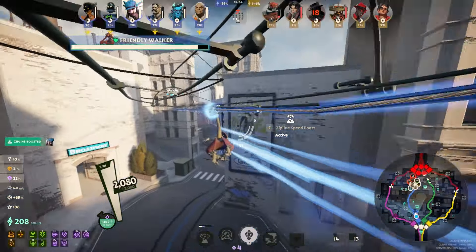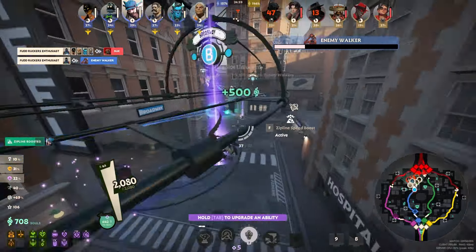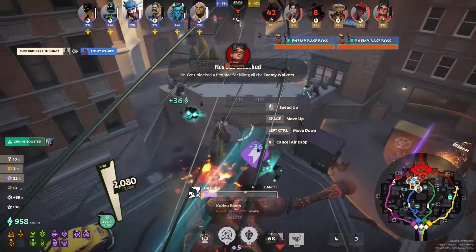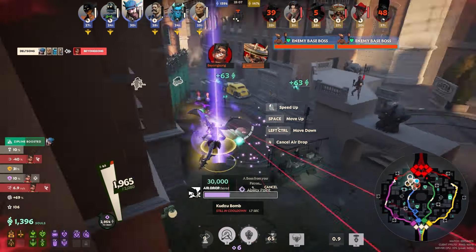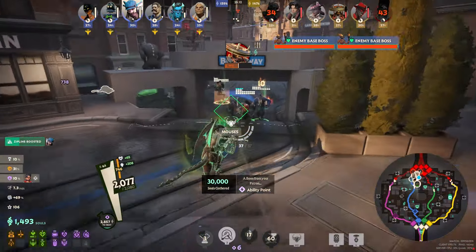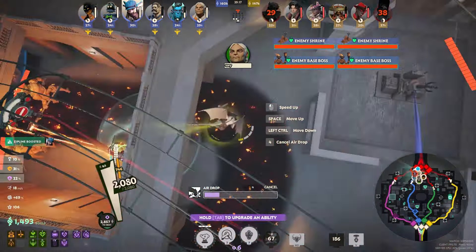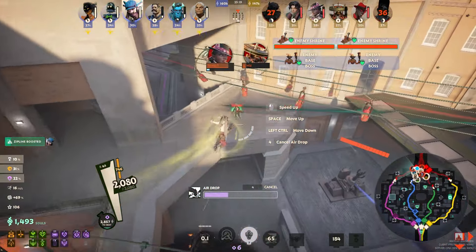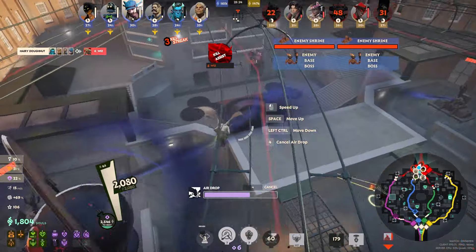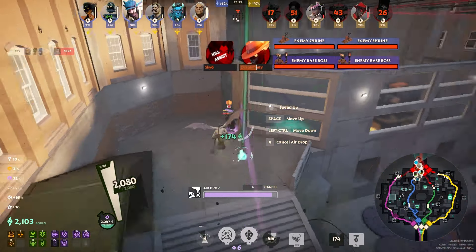All waves look pushed and the entire team is pushing the blue walker, so I zipline boost up there fast. My ultimate is ready and Refresher is back up in 15 seconds — a really good push for us. The ultimate finishes off McGinnis; I throw a Kudzu to keep Seven from reaching his teammates. I use Refresher and do it all again — end up silencing two members of the enemy team while throwing Kudzus everywhere so they can't get away.